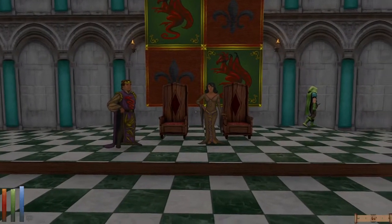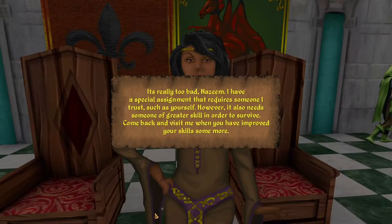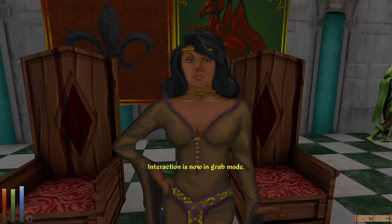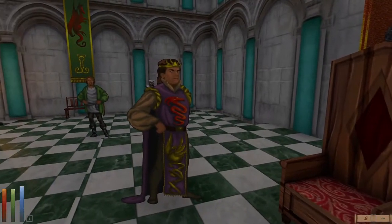Nazim sees a fellow Redguard. I believe her name is Queen Avak'i. She says: 'It's really too bad, Nazim. I have a special assignment that requires someone I trust, such as yourself. However, it also needs someone of greater skill in order to survive. Come back and visit me when you have improved your skills some more.' If we switch to Info Mode, we can confirm: yes, Queen Avak'i — however you're supposed to say her name, I have no idea.